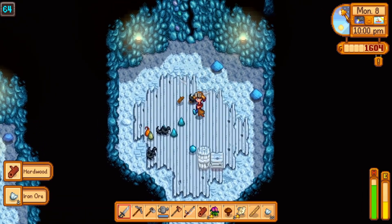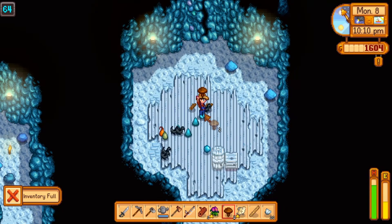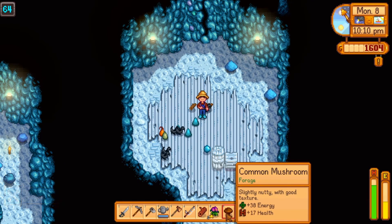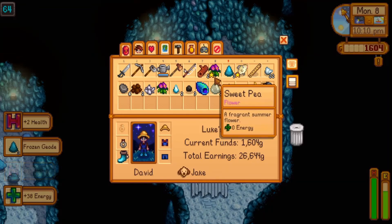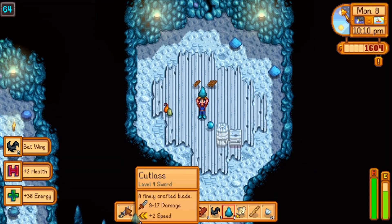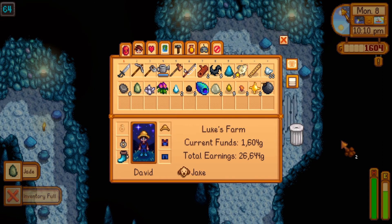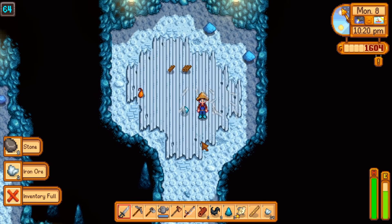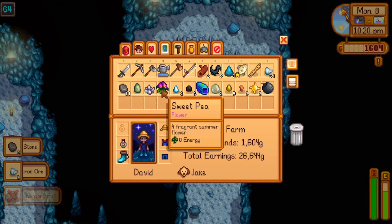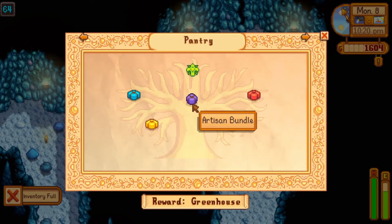I do want the hardwood. I'd eat more of these mushrooms — I don't know what it is about these mushrooms but they're pretty good. I don't really want the bat wings; I'd much rather have those jades. Get rid of the clay — clay is pretty much useless outside of silos. Sweet pea can go in the trash. Winter root.